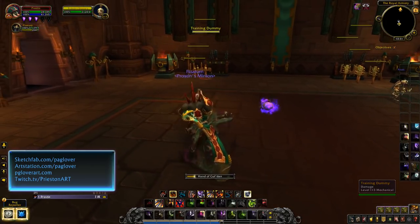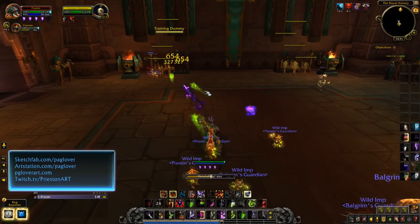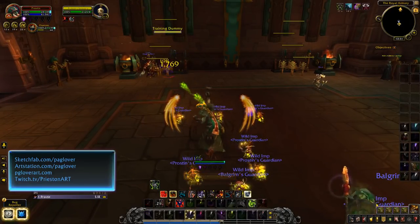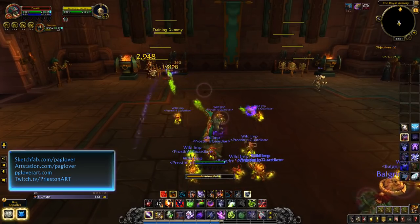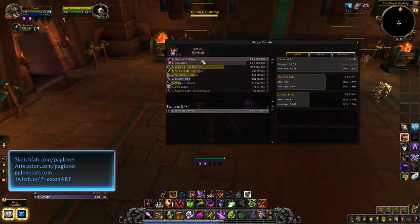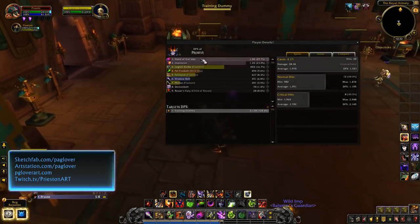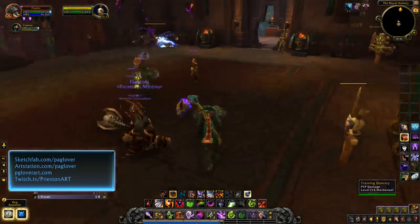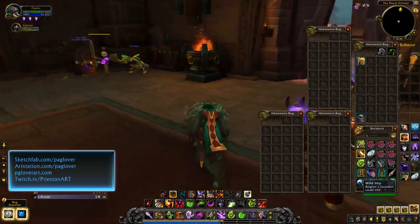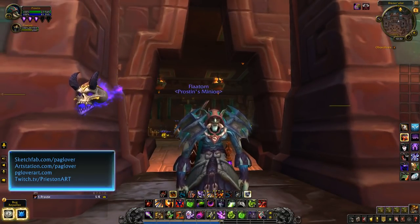Just to cover some AoE — so on the AoE dummies, you'll hit your Felstorm for AoE, hit Hand of Gul'dan which does cleave damage around your current target. Once you've got a lot of Imps out at maybe half health, you're just going to hit Implode and they're going to do a ton of AoE damage. You can see from my damage breakdown — I hit Implosion once and did 29k, which is more than the Felstorm. That's just covering a bit of what we've got here on the beta for the Demonology Warlock. I'll go ahead and make a video for the other two specs as well. I hope you enjoyed — later everybody.